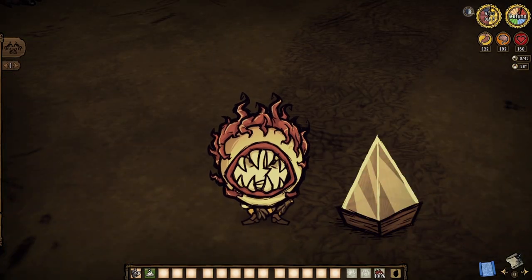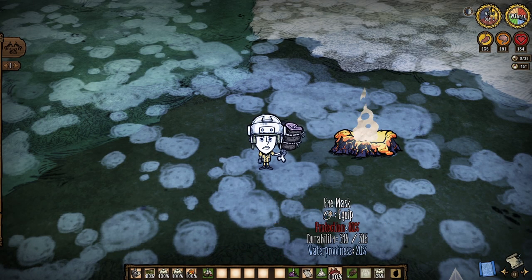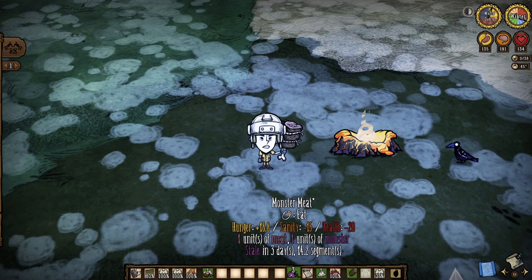Wherever the case and however it gets done, two things still remain the same. The terrarium enters a 15-day cooldown by default, and the Eye of Terror will drop 2-4 monster meat, 3-5 milky whites, its own figure sketch, and of course the eye mask armor. So let's discuss.